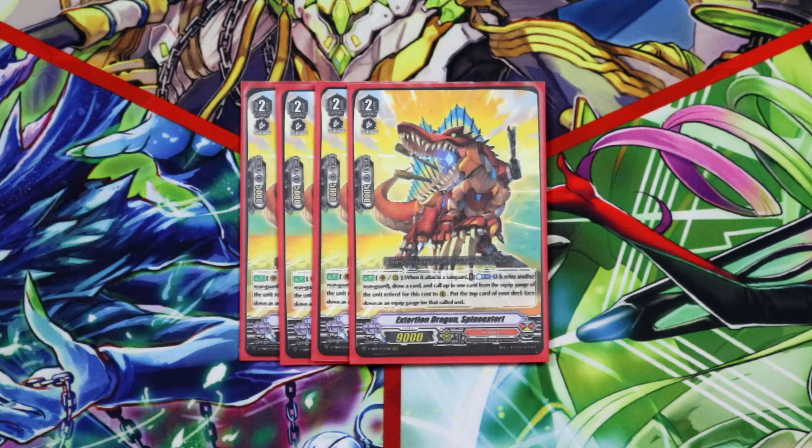And then we're running four Spinex four because it gives you a free unit, free equip gauge, multi-attacking, and gets you deeper into your deck. You can also use him with Dilful Pyro to give that unit another plus 10k by calling him as an equip gauge as well.